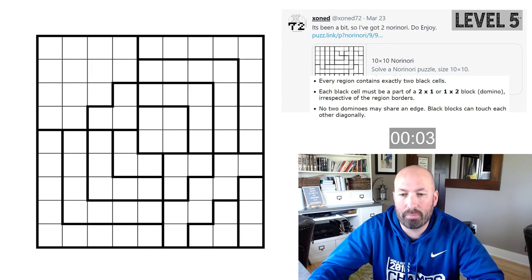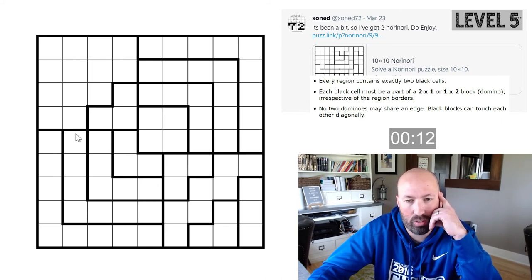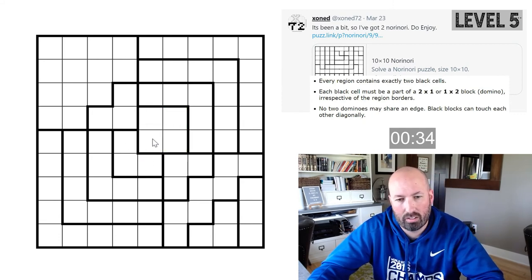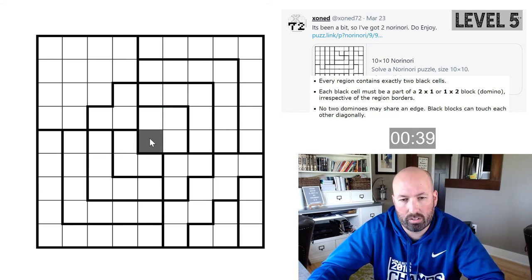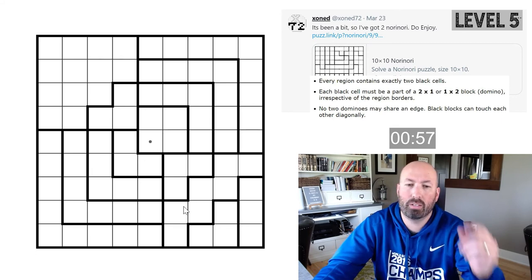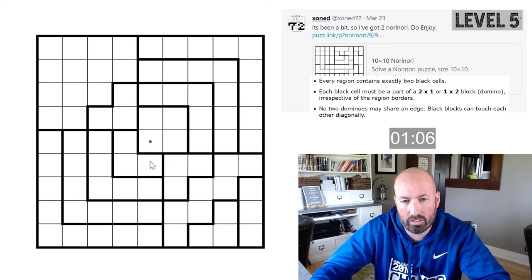This one is by 'zoned' — also a level five. No one-by-two gimmies again. There's got to be something with all these three-cell regions in the middle here. We can't do that because it takes out too many in this L, and we also can't do that — same problem. So this central cell: if it's gray, it can't go up or right, and it also can't go left or down because either direction rules out both of those. So in fact this one can't be gray at all — effectively in the middle here we have three little L-shaped three-cell regions because that central one is ruled out.